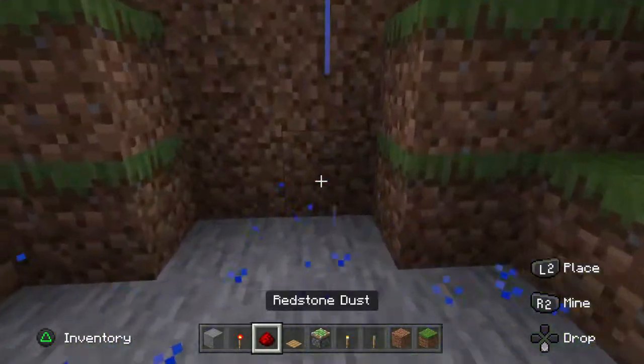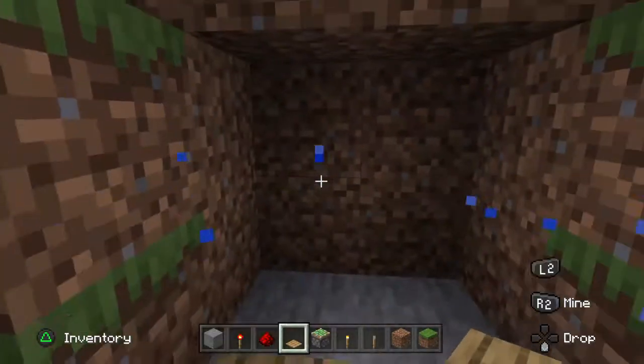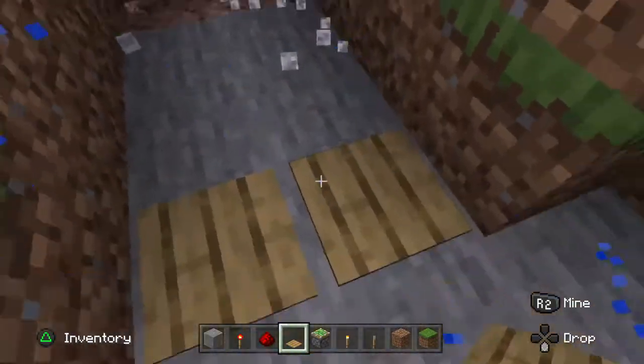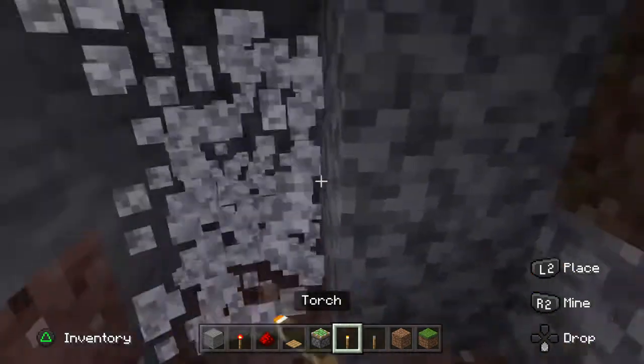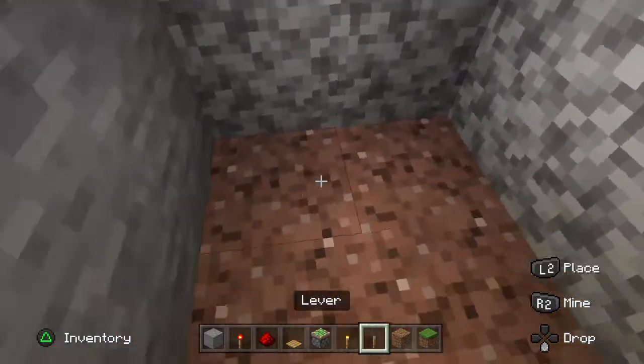There are actually two ways I'm going to show you. The first way: if you step on the pressure plate it opens up — pretty cool. And then if you step off it closes. This is why I grabbed some torches, so it'll light up right in here when I step off.